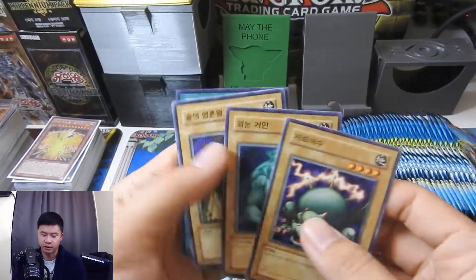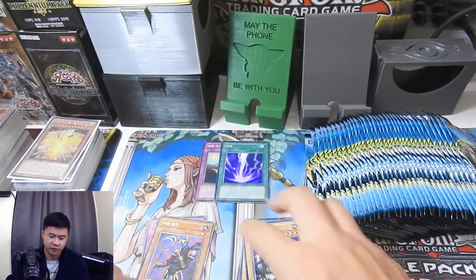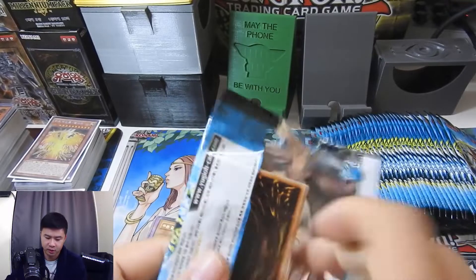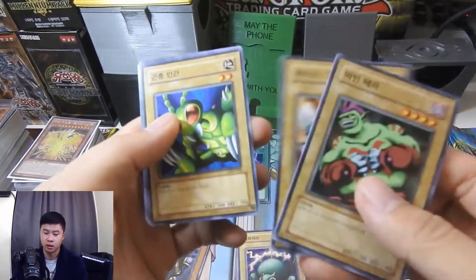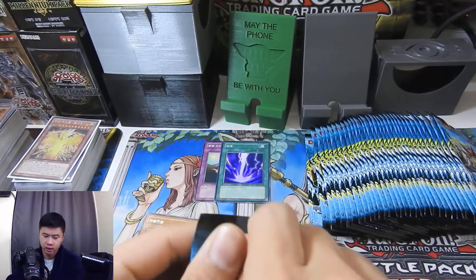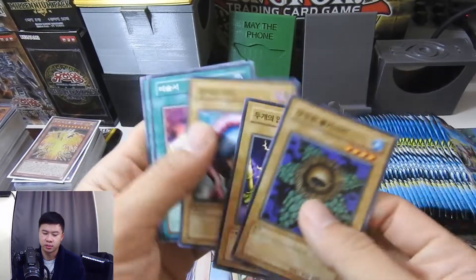Oh nice — super Reigeki! I would definitely buy the TCG version because it's in English, but they don't have it here, so I'll buy it from Korea. We got a Trap on Reigeki, so some good spell and trap staples so far. And mind you, I didn't say 'magic staples' because Magic: The Gathering does not like it when you use the term 'magic card.'